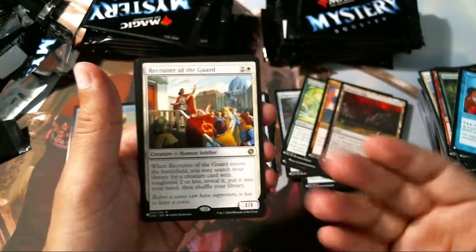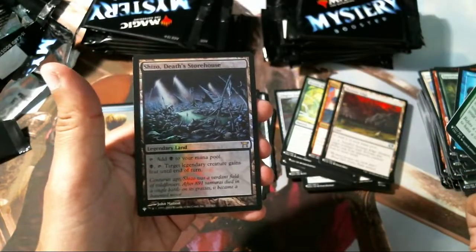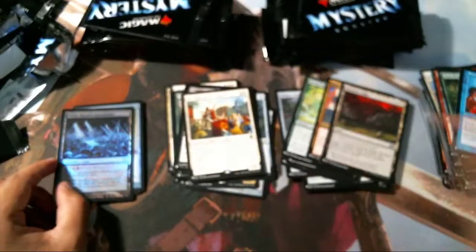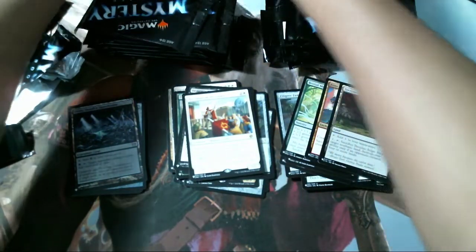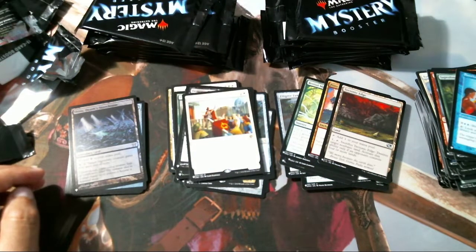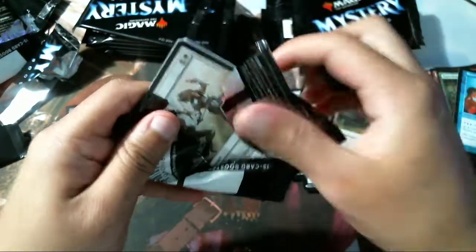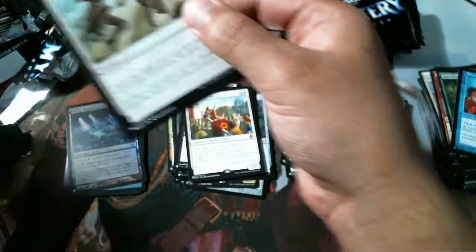And we got a Recruiter of the Guard — holy crap, what is going on! Hold up real quick. Demonic Tutor — okay, $25 out of the box. Not as much as I thought, but that's still something. And we got a Recruiter of the Guard — we're doing very well so far I think.